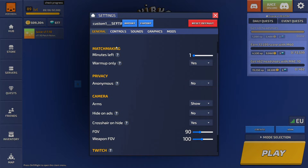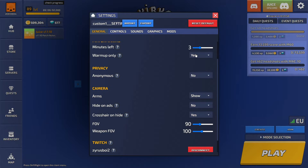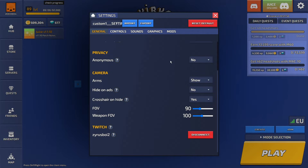Crosshair type, definitely set it to static. Minutes left, three or four is good. Warmup only, yes. Anonymous — no, it doesn't matter, because none of you are verified.